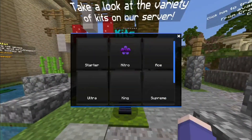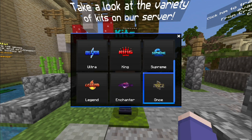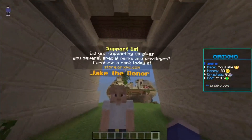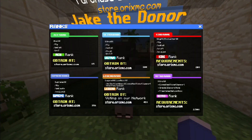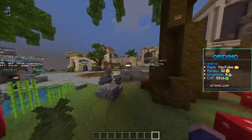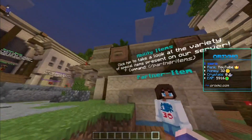Now let's look over the kits and see what they have. There are nine kits — the enchanter kit gives you a lot of enchantment books and they do have custom enchants on the kits. To get them you can either get them from a crate or buy a rank from the website store.orxmc.com. But of course it's not pay-to-win — you could easily obtain the kits in-game by opening crates, mining, and other stuff.